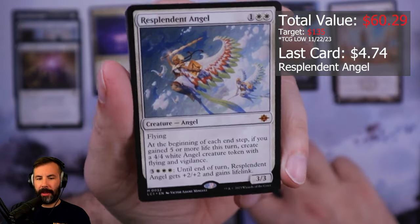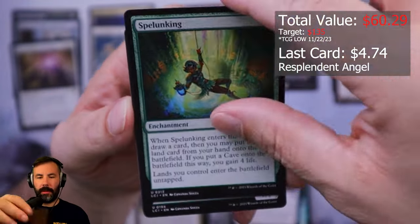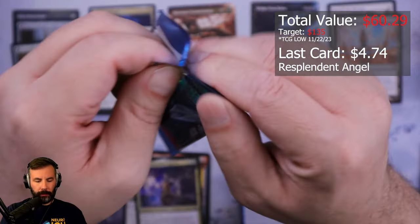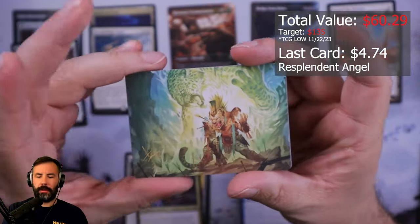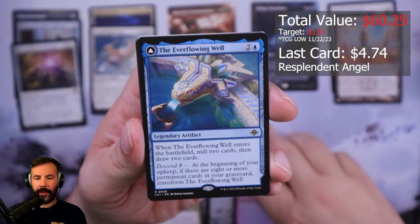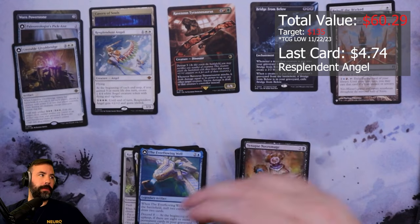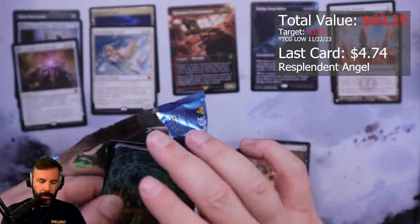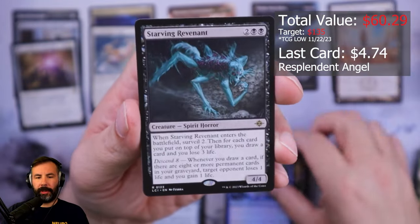Resplendent Angel — okay, that's fun. It's come down significantly in price with this reprint but still cool. Kind of a bummer when you get a token in that slot. Tally's Favor, Ever-Flowing Well — nice. I would really like a Bonehorn Drachosaur — I could use a few of those. Grilled Caveworm, Starving Revenant.